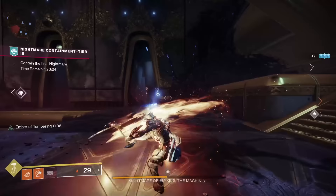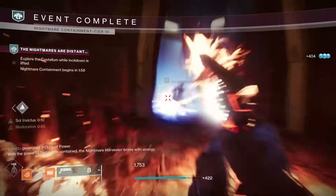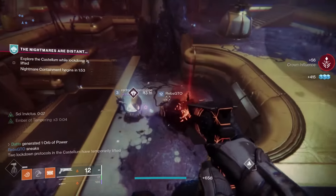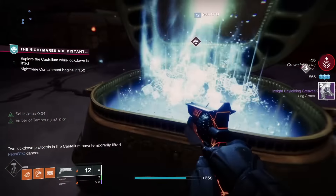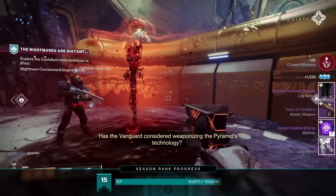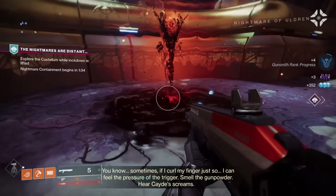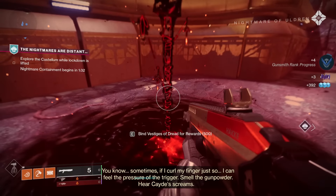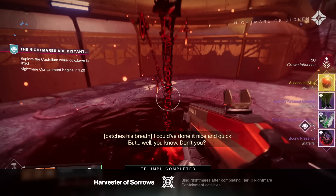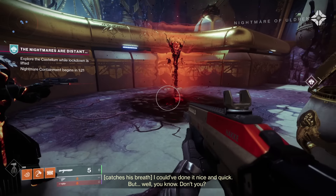The main currency for the season are Vestiges of Dread, which are obtained from killing stuff, opening chests and doing patrols in the Leviathan or completing activities. The cap for them is 2500 until you get an upgrade later in the season. You'll spend 500 of these at the end of a tier 3 Nightmare Containment for some rewards like opulent umbral energy, weapons, armor and on rarer occasion, ascendant alloy. I cannot emphasize this enough: Vestiges are an inventory item, you need a slot in your inventory — do not make the same mistake I did when starting out, make sure you have a spot in your inventory.